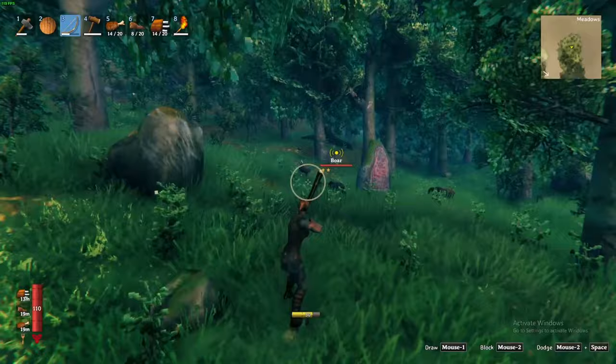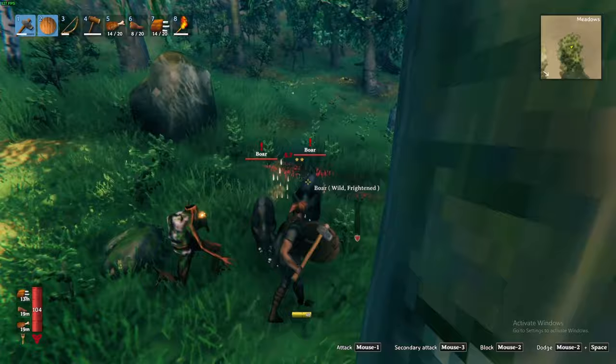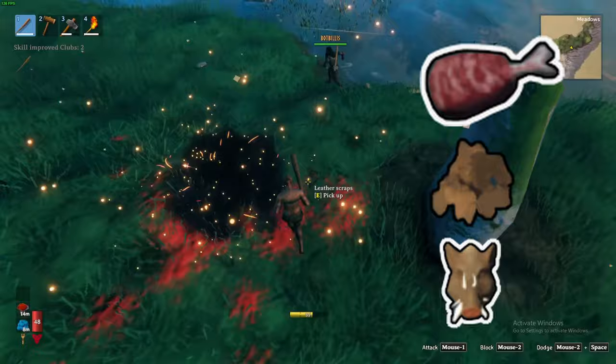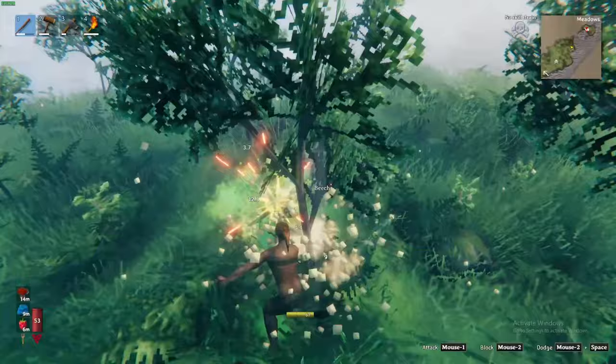With shelter secured, your next priority will be to find food to build up your health and stamina. You can get access to food by slaying several creatures in the meadows. First is the boar — hunting the boar is relatively easy as it will aggro you on sight. Slaying the boar will yield boar meat and leather scraps, and potentially the boar trophy. Second is the neck, which is usually found near water and similarly will aggro you on sight, dropping neck tail and rarely the neck trophy.